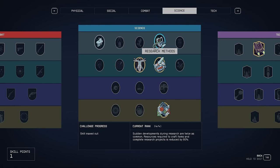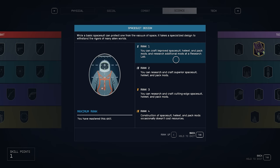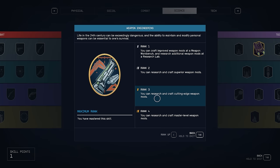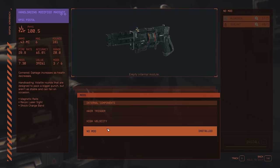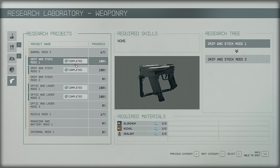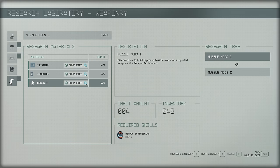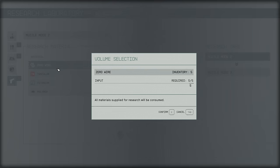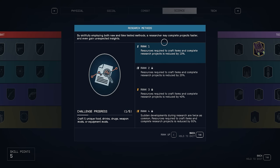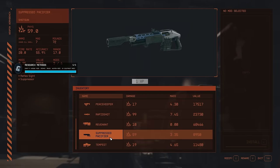All of this begins from the science skill tree, which is one of the best in the entire game, specifically because of three abilities: Research Methods, Spacesuit Design, and Weapons Engineering. These go hand in hand in reducing the costs associated with crafting mods for your weapons and gear, and even providing higher grade mods you otherwise cannot access. For example, a suppressor comes in at rank 2, and muzzles that provide explosive or shock damage come at later stages, requiring you to rank up these skills.